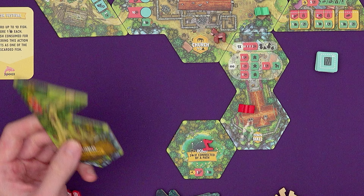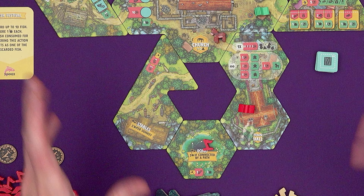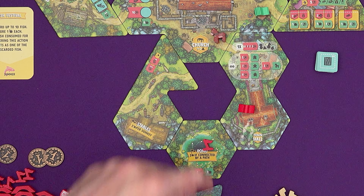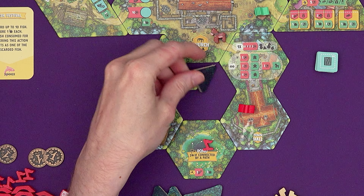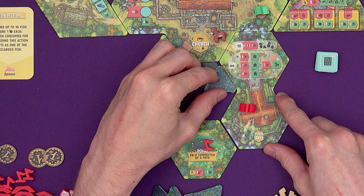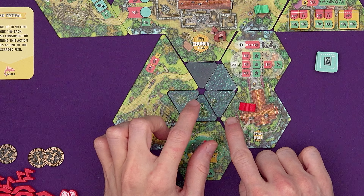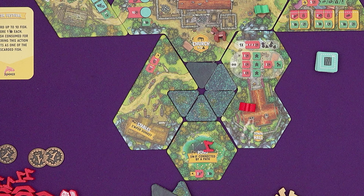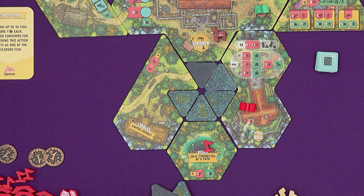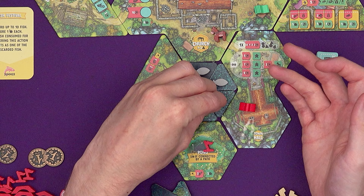One of the key new things to the expansion is forming lakes. When we construct things and we leave gaps in the terrain, that's completely allowed. Tiles are unusual shapes sometimes and you want to match up roads and things like that. Whenever someone places a building tile and it fully encloses any amount of empty space, we form a lake. We get to fill in that space with lake tiles — we've made a lovely little lake. It even happens when these spaces are made from things touching corner to corner; they don't have to touch edge to edge to form a lake. We place as many tiles as necessary to fill the space, and we pop a fish token on all of the lake spaces.